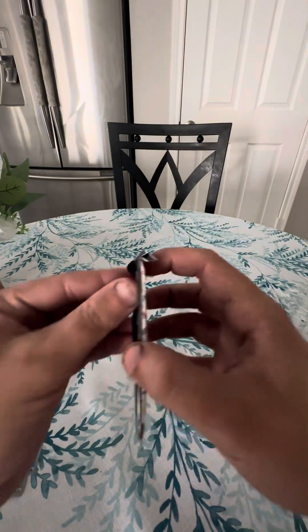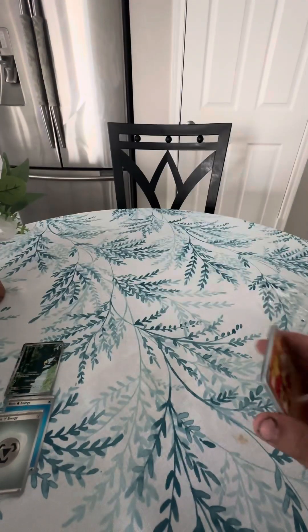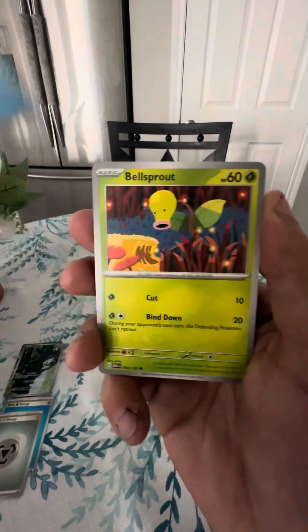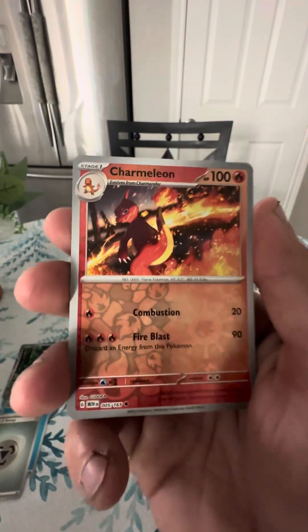Alright, let's go for the last pack. Lightning energy, Magmar, Shellder, Bellsprout, Horsea, Ivysaur, Slowbro, Machoke, Dragonair, Charmeleon, and a Dodrio.